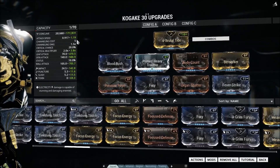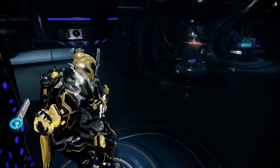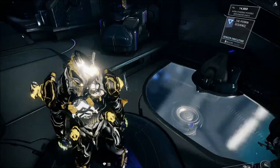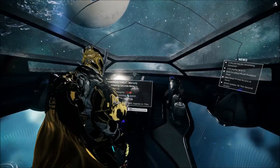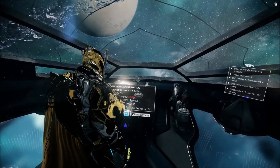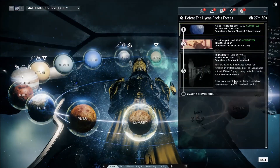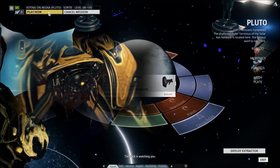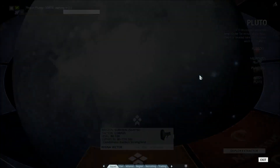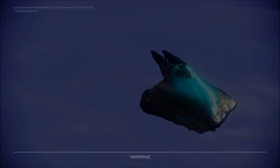Our attack speed is going to go up to almost 2.0, and given that sparring weapons are particularly fast anyway, this could be quite interesting. I did consider dropping Fever Strike from this build for Shattering Impact, but decided against it because honestly, it's an impact damage weapon. If I'm going up against anything with armor, I'm doing myself a disservice taking it.